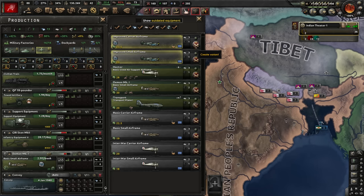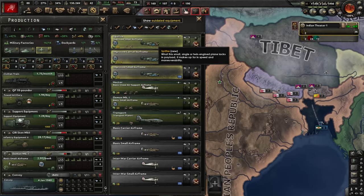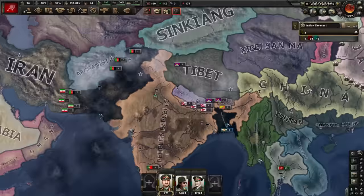I want to eventually reintegrate Pakistan because I want my core back. I've researched improved airframes — let's make the best fighters Indian money can buy: best engines, best guns with cannons, drop tanks for range, self-sealing fuel tanks, and armor plates for a little extra oomph. Same treatment for my basic CAS — make them a little better. Siam falls — I'll take their navy, puppet them, add resource rights, and take all of their factories as well.